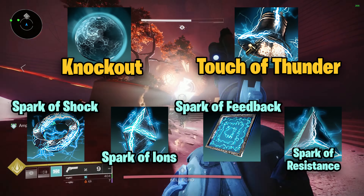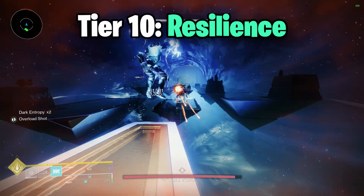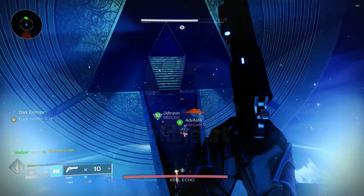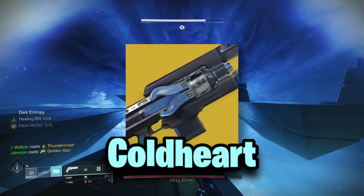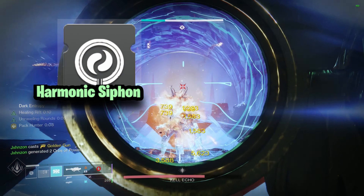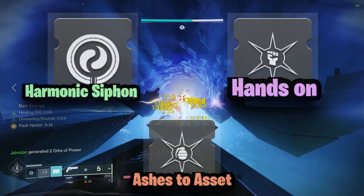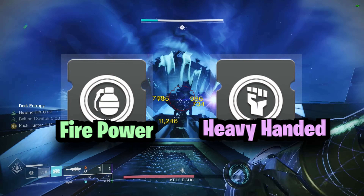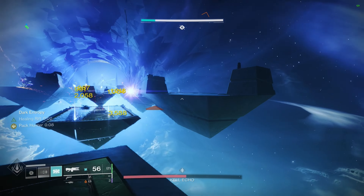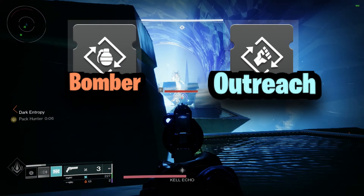Resilience as always, recovery and discipline, or strength for stat distribution. Again, Coldheart could be a juicer for ionic traces, then whichever other weapons you like. Harmonic Siphon, Hands-On and Ashes to Asset for the helmet, Firepower plus Heavy Handed on the gauntlets, and resistances for the chest. Surges for your heavy on the legs, and then finish it off with Bomber, Outreach, and Reaper.